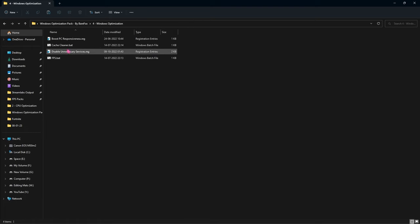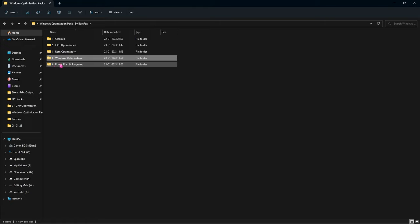The fourth option is the Windows optimization folder, which has four files. First is 'boost PC responsiveness' — I highly recommend running it. Second is 'cache cleaner,' which does a similar job to the cleanup folder but can be run often. Third is 'disable unnecessary services' — if you have a medium or low-end computer I highly recommend running this. Lastly, 'fps.bat' contains essential settings that will help improve your FPS.